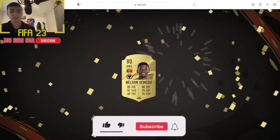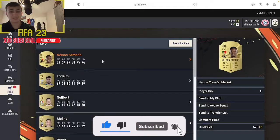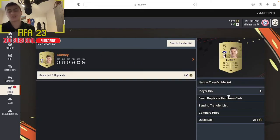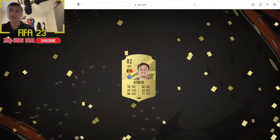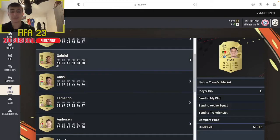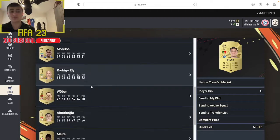Please like and subscribe, we're trying to hit 300 subs. We hit a Nelson Camedo who could be decent - 83 pace - and we've already got our first duplicate somehow, a Tom Kearney, who we're going to send to the transfer list. Onto the final pack of these welcome back ones - are we going to get the highest rated? It's going to equal - the highest we've hit so far is 82. But a Gabriel is decent, followed by Matty Cash as well - we're hitting quite a few big Premier League players.